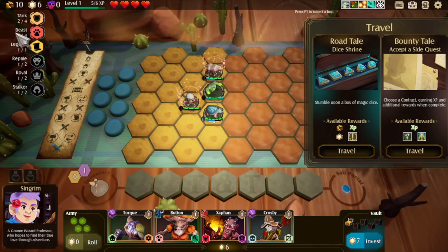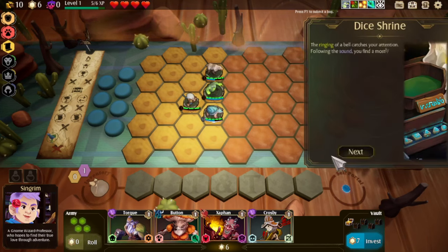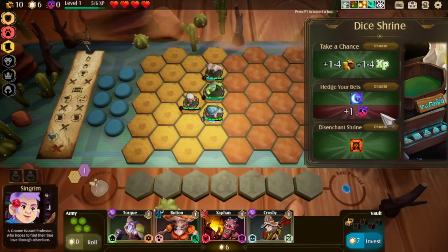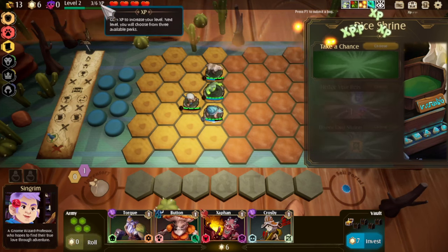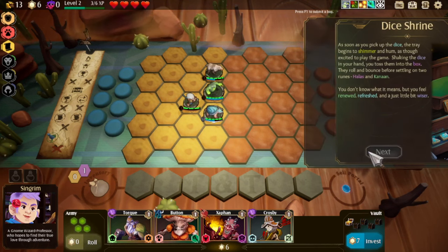He'll tank and buff our beasts, and that's another buff we can accept. So we're going to travel now — we either go to a dice box or... I don't like the contracts right now, so I'm going to go to the dice box. Let's take a chance, because we should level up either way. Yeah, we did. Lovely — and halfway through the next level as well.